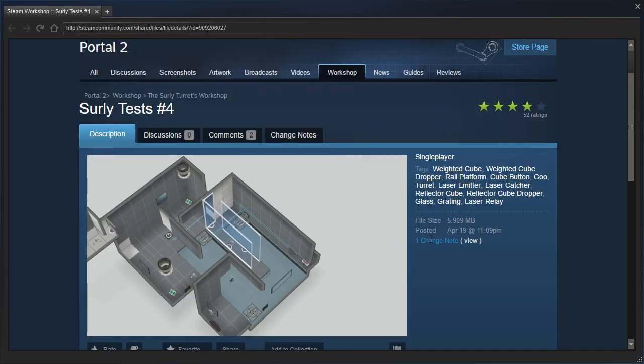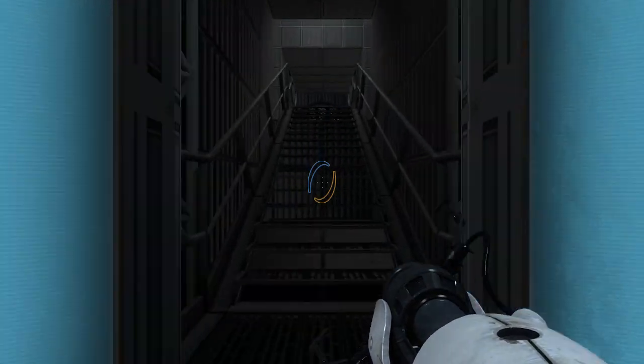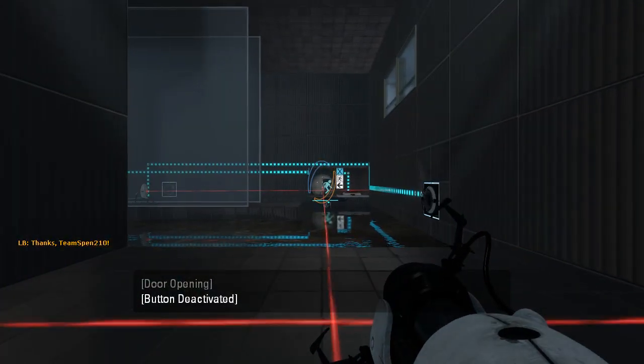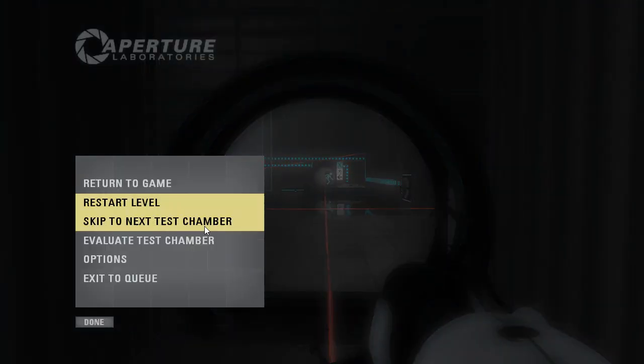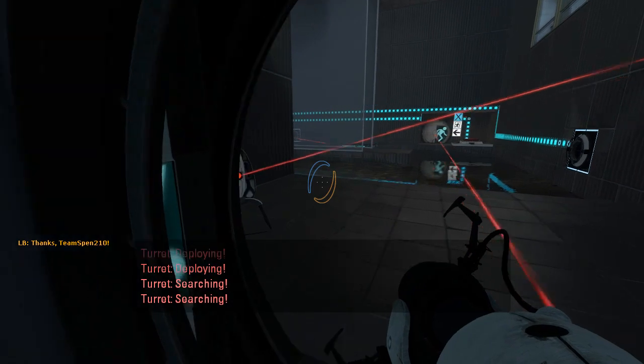I see turrets. The last few of these maps have not been impressive because of their misuse of turrets. But with the Surly Turret having a name like he does, I can understand why he might want to misuse turrets. Well, that's an instant downvote.